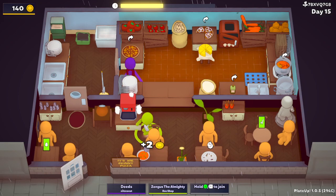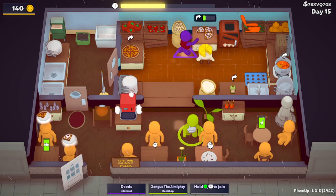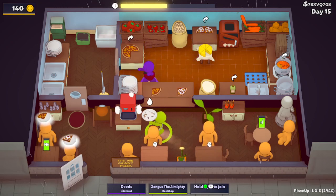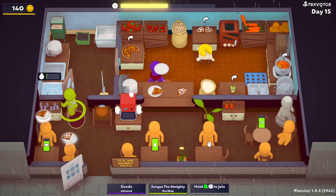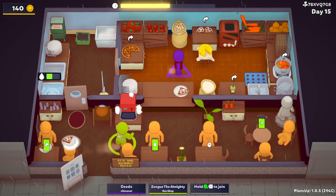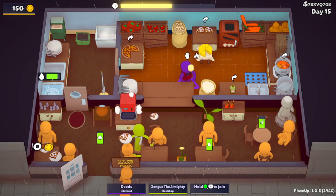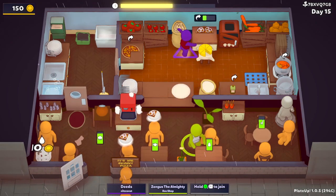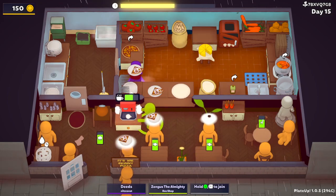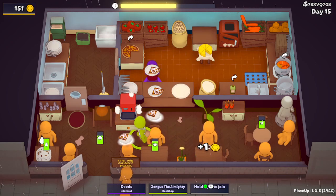Dude, I want some clam chowder, man. I need some more 'zah. Not the flour. There's supposed to be some really good clam chowder down in Seaside. I'd take that trip just for some clam chowder. What do you mean? I like clam chowder. More onion sauce. Good thing I was working on making that. Give them the 'zah.